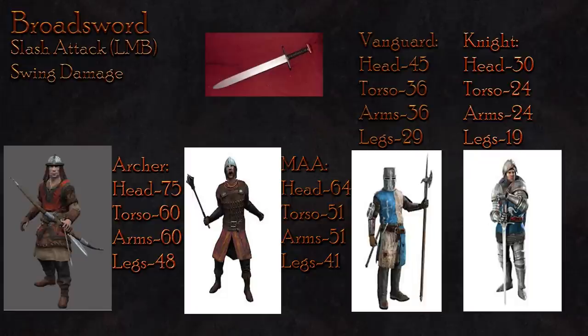When used against the man at arms, the LMB attack will do 64 damage to the head, 51 to the torso and arms, and 41 to the legs. This means an identical number of hits is required to kill the man at arms as with the archer. However, note the archer will die quicker as more damage is done to the archer than to the man at arms.